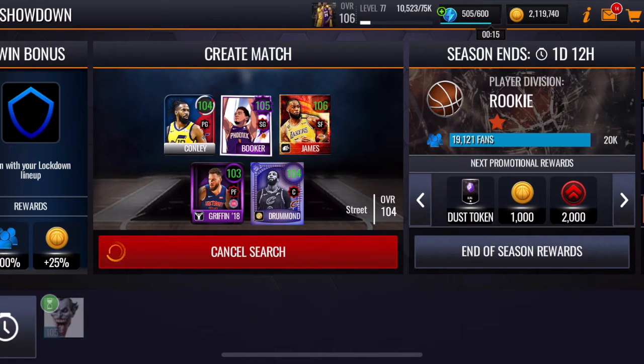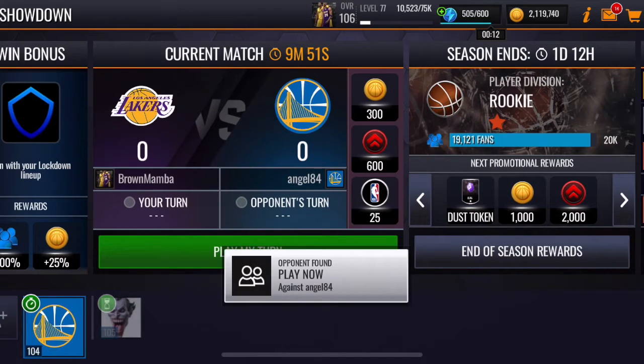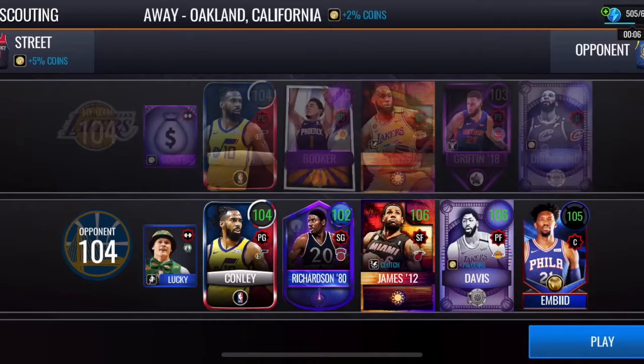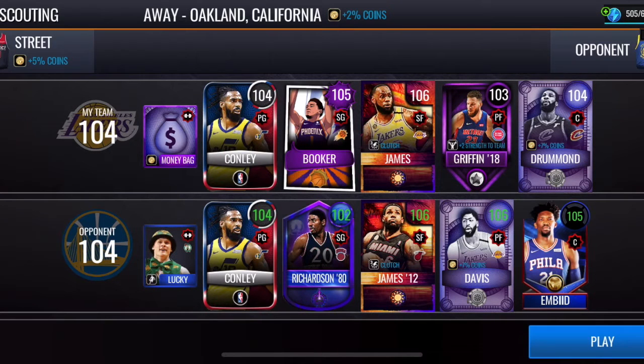I also picked up Mike Conley from this current NBA Returns promo. Our opponent is also 104, and he has the Mike Conley and LeBron cards that we have, so this should be a pretty even matchup. Let's get into this.